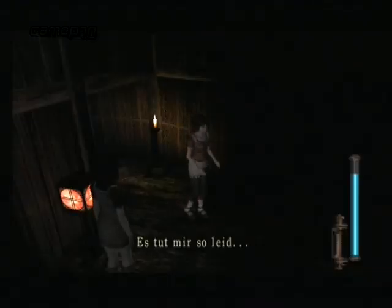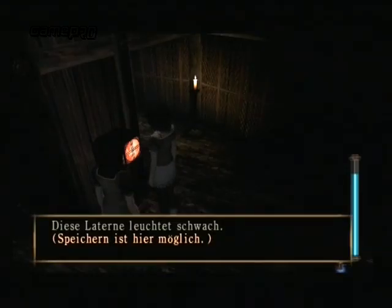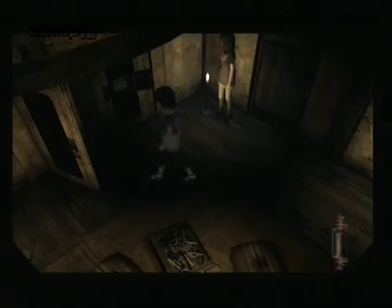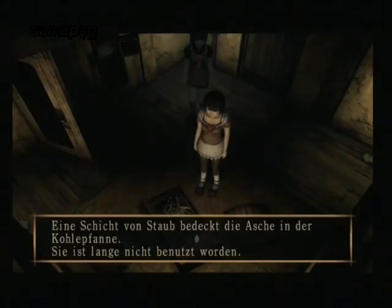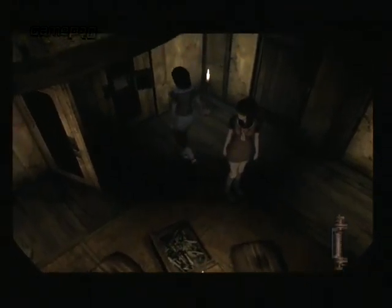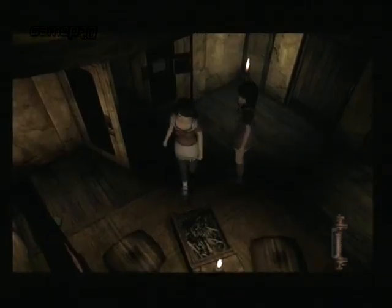An diesen roten Laternen sichert man übrigens seinen Spielstand. Technisch bewegt sich Project Zero 2 knapp über dem Niveau des Vorgängers. Die Schauplätze sind erneut recht detailliert gestaltet und mit schönen Licht- und Schatteneffekten ausgeschmückt. Auch das Design der Geister kann sich durchweg wirklich sehen lassen. Hochklassige gerenderte Zwischensequenzen erzählen die Handlung fort und sorgen zusammen mit der schaurigen Soundkulisse für die richtige Atmosphäre. Leider macht die Steuerung manchmal Zicken, was insbesondere an den nicht immer optimalen Blickwinkeln liegt.